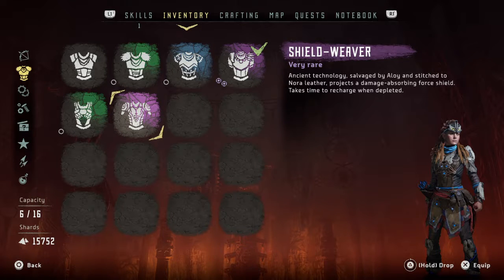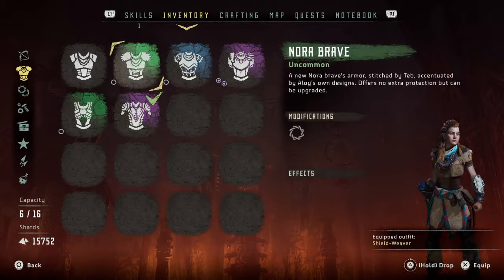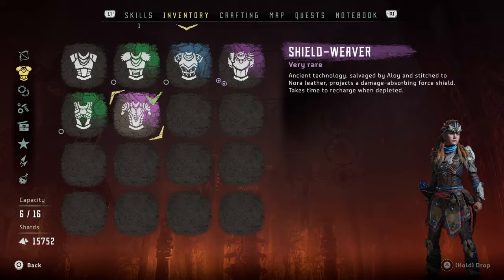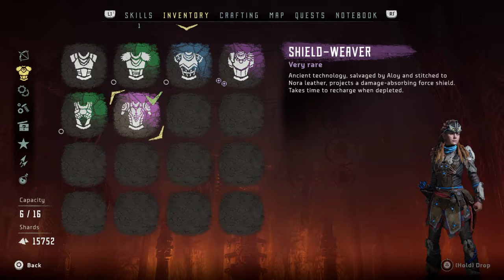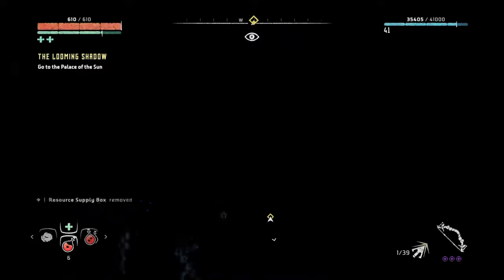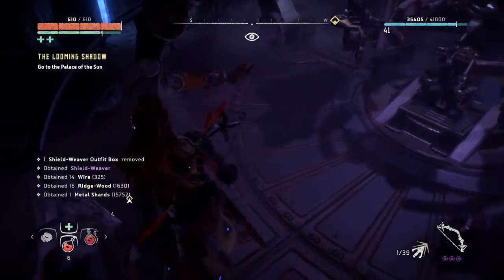Shield Weaver — very rare ancient technology salvaged by Aloy and stitched to Nora leather. Protects by projecting a damage-absorbing force shield that takes time to recharge when depleted. It doesn't look like much visually compared to what I normally wear, but that's it.